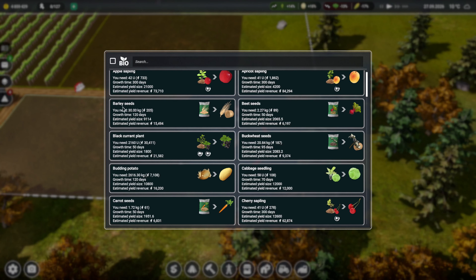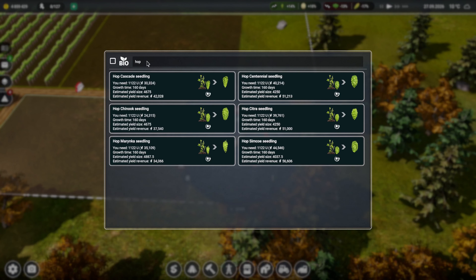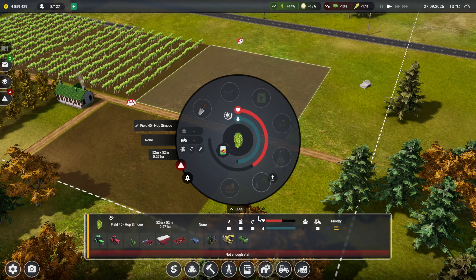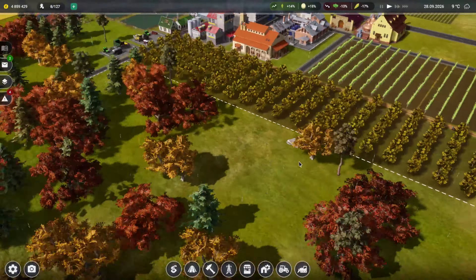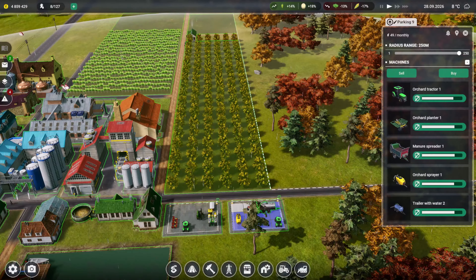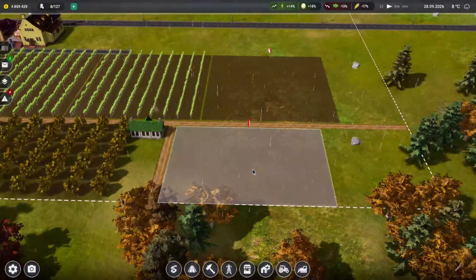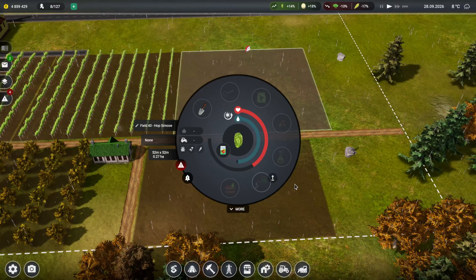I'm going to make that anyway - no, let's not make that, let's make more hops. Maybe a different type, then we can have two different types of hops. Let's go for the second most expensive one - Citrus seeding, let's have that one. We haven't got enough staff - that's fine, so that's the two fields done I think.